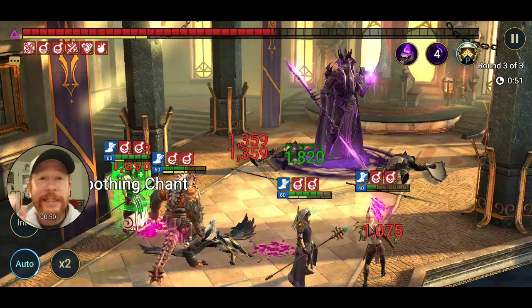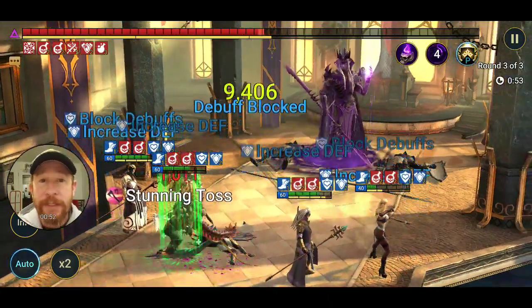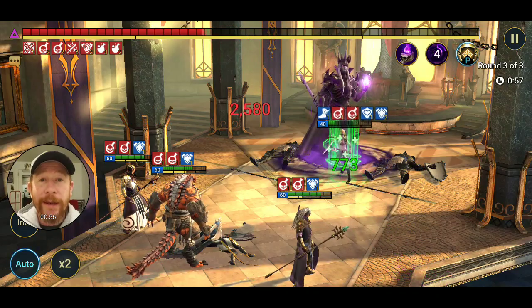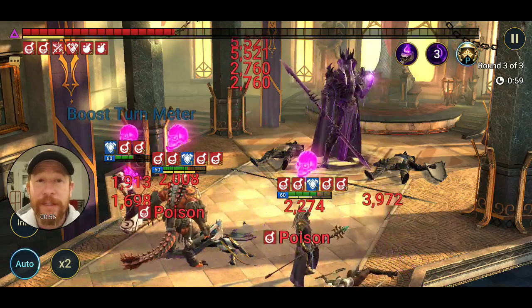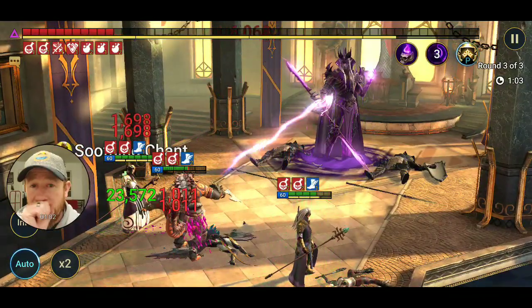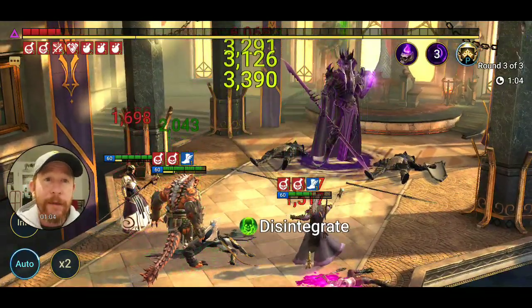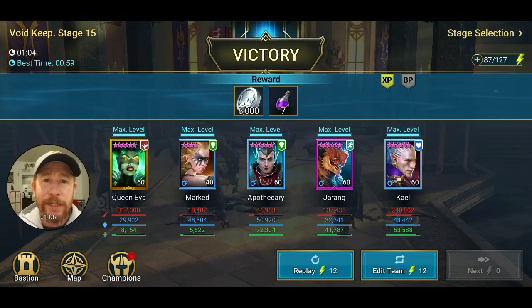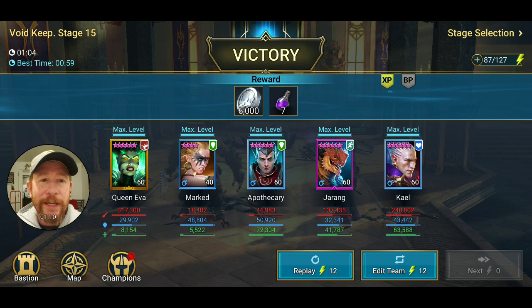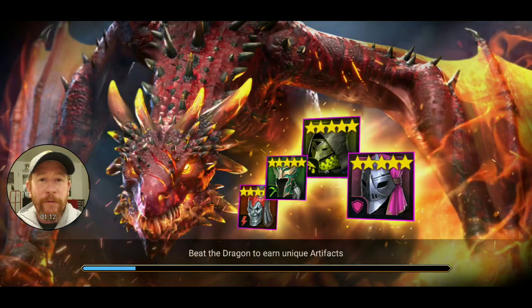So today is the Void Affinity Keep itself. He focuses on applying a ton of debuffs against you. I've got poison for days against my team, and oddly enough my team's actually dropping down — they usually don't do that. That was really poor RNG against me right there.